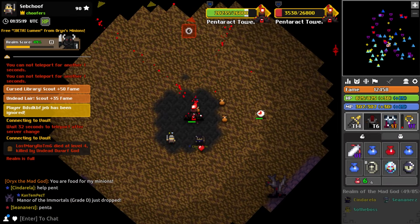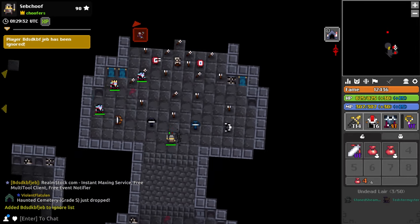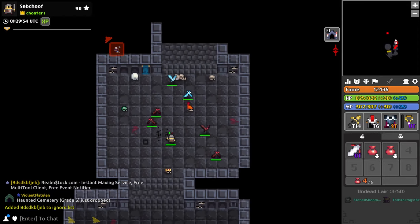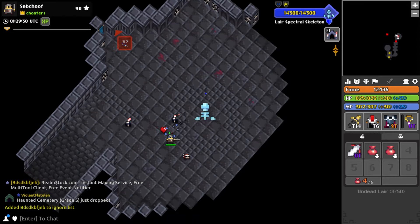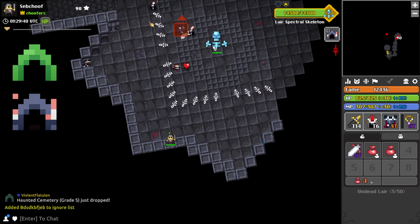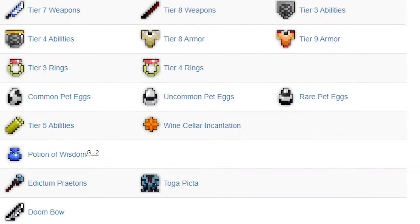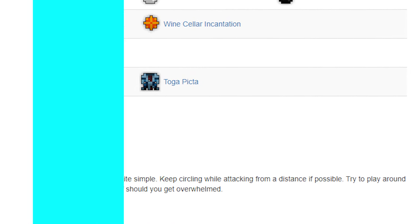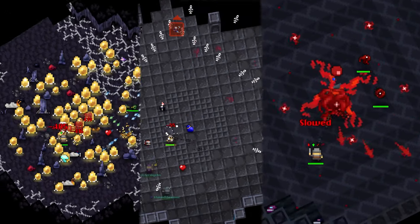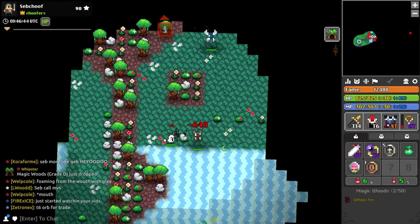If someone else is already rushing to the boss, don't just stand still — you can also rush, but in a different direction. If it's a dungeon that can spawn a treasure room — like Snake Pit, Undead Lair, or Toxic Sewers — that's another way to increase the amount of white bags you get. A treasure room is almost as powerful as the boss depending on the dungeon. Many dungeons have them, so make sure to learn which ones do so you're not rushing randomly and risking your life for nothing.